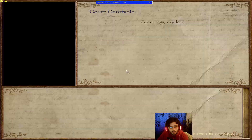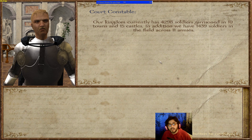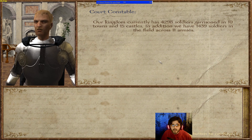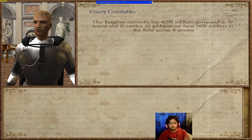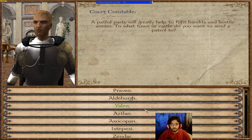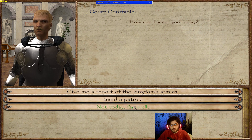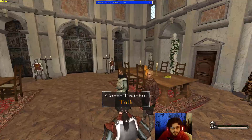The Court Constable handles armies and patrols. He gives a report of all soldiers: currently 4,298 garrisoned in 10 towns and 15 castles, plus 1,439 on the field across 11 armies. You can also send patrols to help defend against small bandits, but hope they don't meet any enemy lords because they won't be able to handle them.